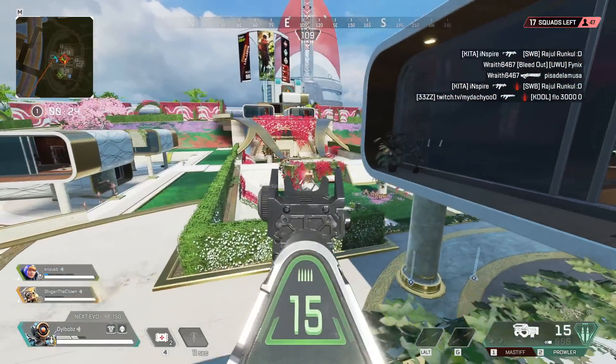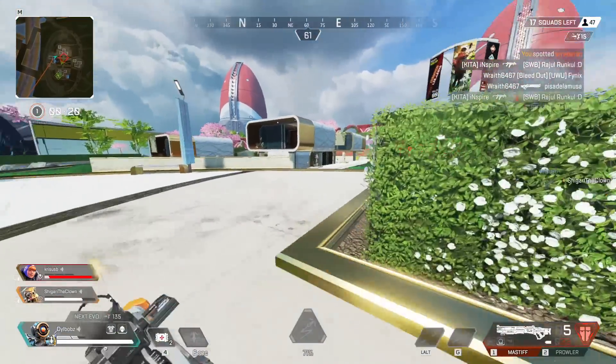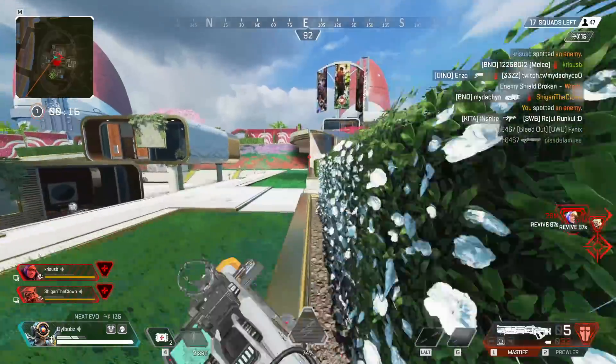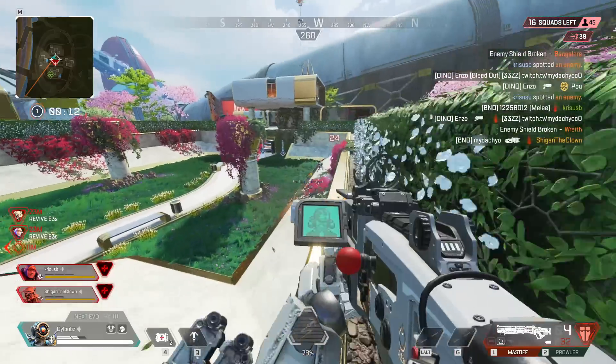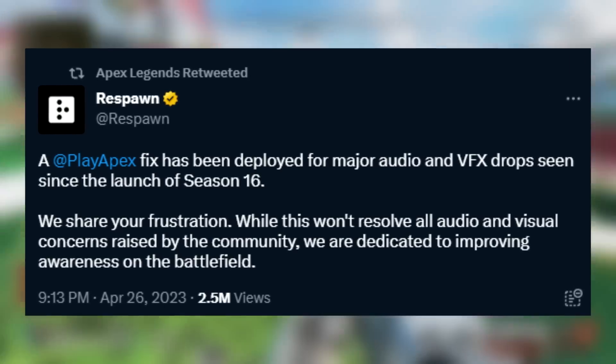The audio issues in Apex were one of the most talked about things in season 16. In a lot of games, a lot of the sounds you're supposed to hear you'd never hear — like someone running up near you, or an ability not making any sound. We recently got an update that would fix a lot of these audio issues, but do you know what was the actual problem?